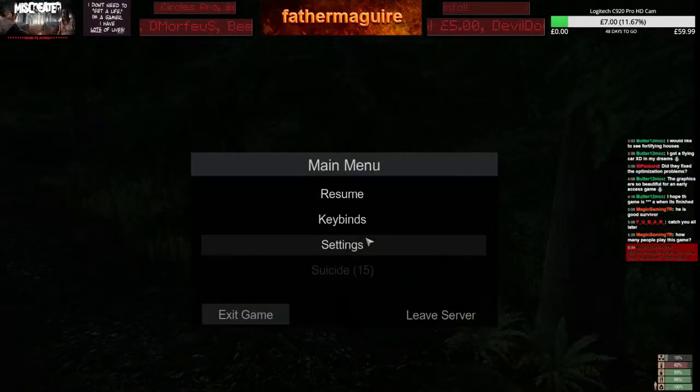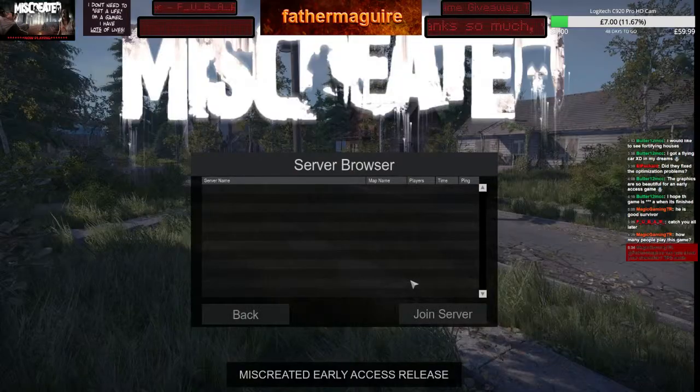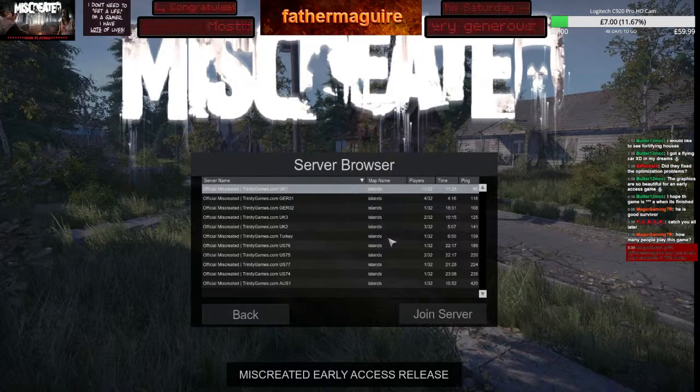Switch the torch off quickly, leave this server, go to a daylight one and then you'll see what I need. What have we got? Wow, more people playing now - 15, 16, 18, 21, 25, 28 people. That's gone down a little bit but everybody's doing what I'm doing, pretty much - they're all going on the low pop servers to get the loot.